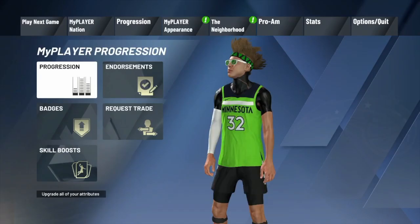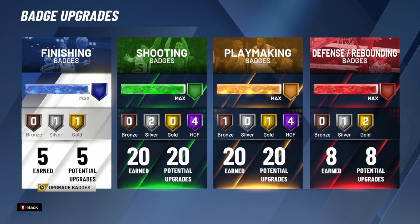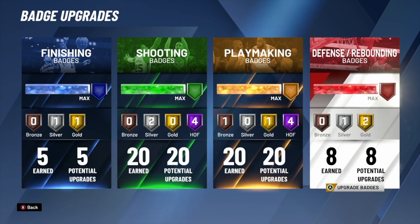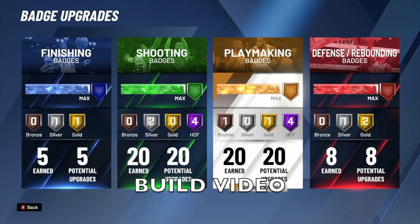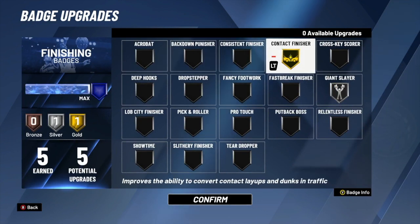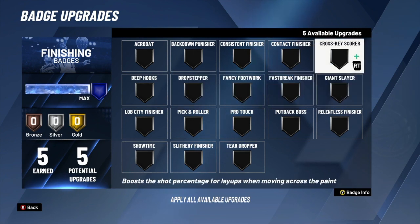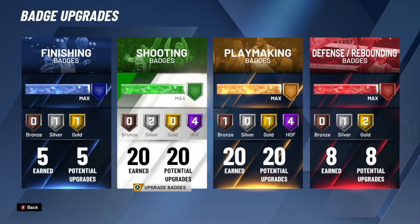Alright, let's head on over to our badges right here. As you guys can see, here's my chart — I get five finishing, 20 shooting, 20 playmaking, and eight defense. That is my build setup. If you want to see my exact build in depth and detail and how you make it, type 'build video' in the comments and I'll do that as my next video. I get five finishing badges, and my go-to for everything — ones court, twos, threes, pro am, rec — is contact finisher on gold and giant slayer on silver.